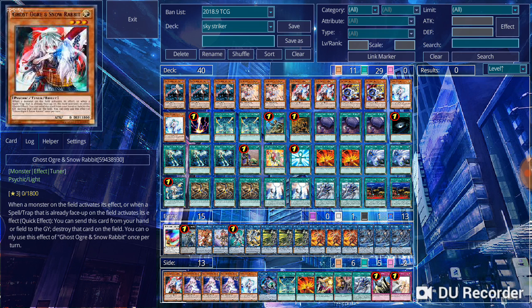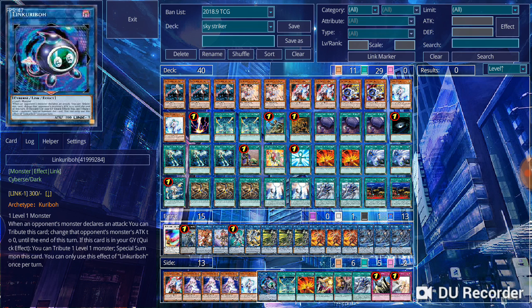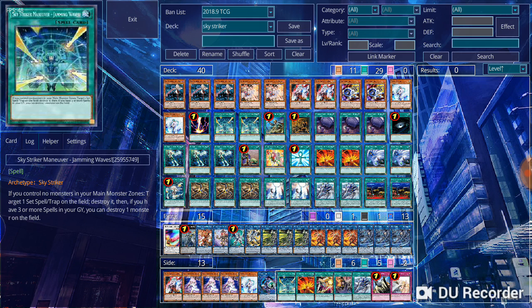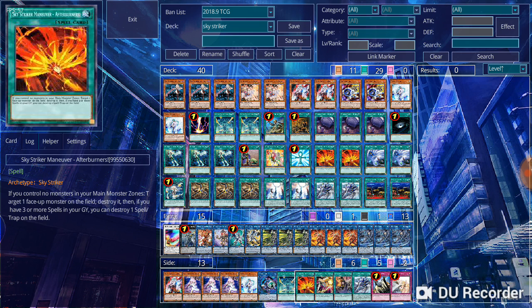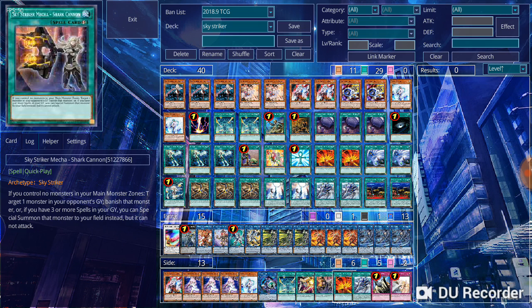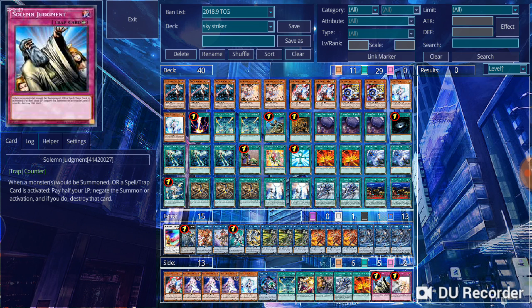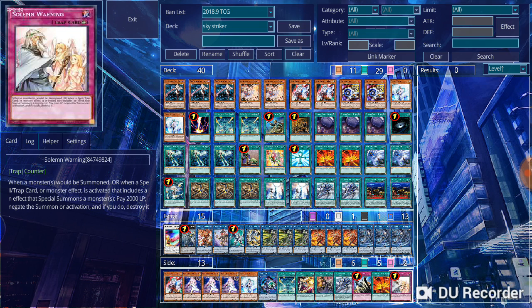With an extra copy of Ghost Ogre, an extra copy of Effect Veiler, a copy of Link Kuriboh, and extra single one-ofs in the forms of Sky Striker Ace Jamming Wave, Afterburner, Eagle Boost, Shark Cannon, another Hercules Base, and the Solemn Brigade — Solemn Judgment and Solemn Warning.